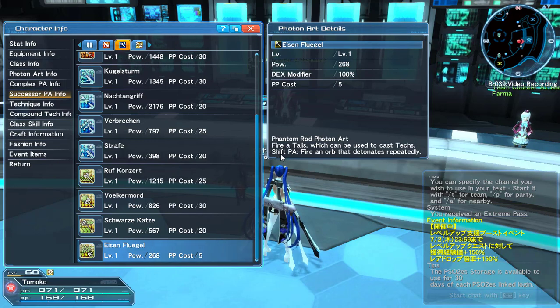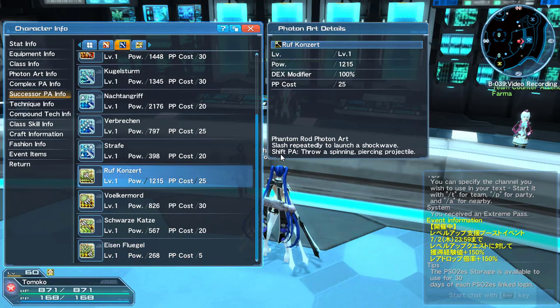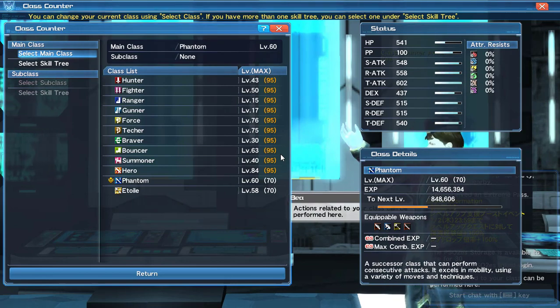That's the PAs and of course I'll show them in action. I'm going to change a few of the rods since I only really use one, but I'll use all four so you can see what the techniques look like. I'll probably bring a second rod for part two of this video. Now I'm going to showcase the Phantom skill tree, which is actually a pretty nice skill tree.